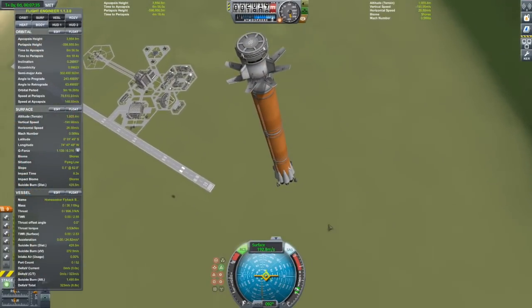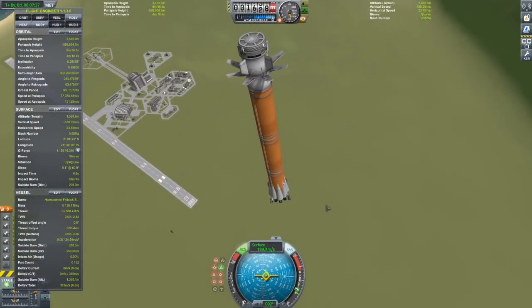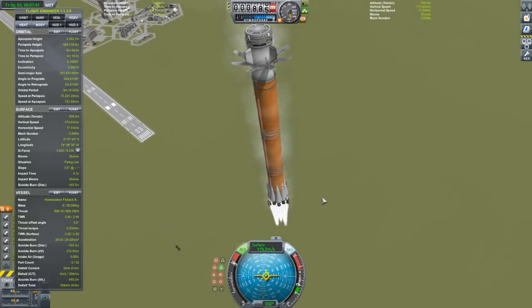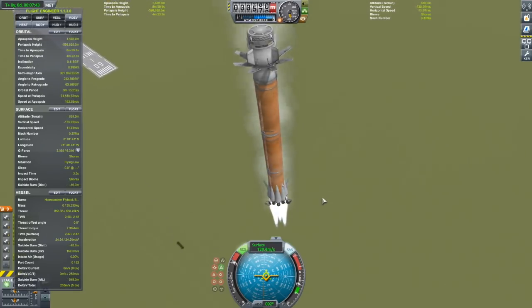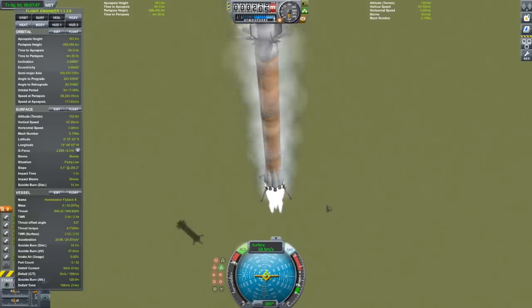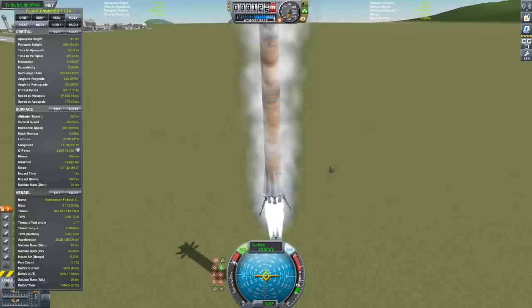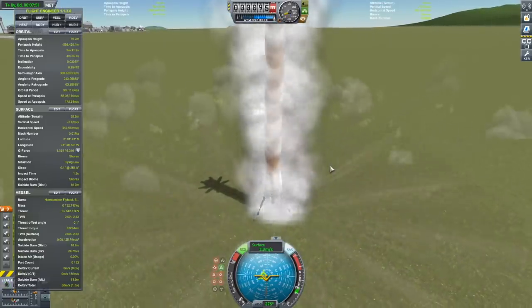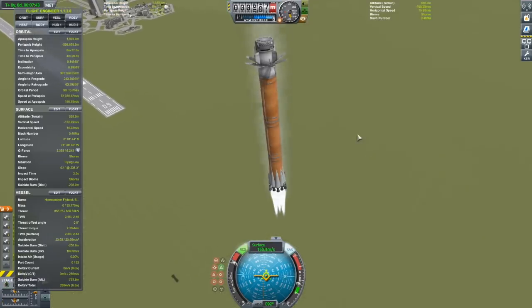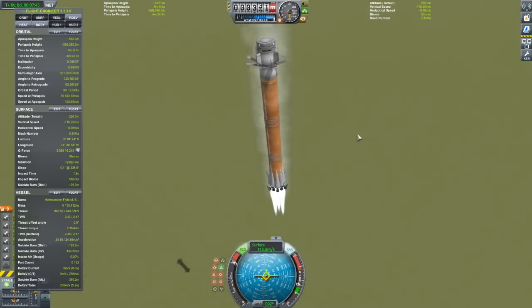The suicide burn is the most Kerbal of maneuvers. It's basically waiting until the very last minute to fire your engines and slow down to a stop. It's kind of like driving towards a parking spot at 100 miles an hour, slamming on the brakes and ending up inside it — except in this case the brakes are leaking fluid and will only run for a few seconds, and if you end up outside that parking spot there's an overzealous cop that'll come over and tase you or something.